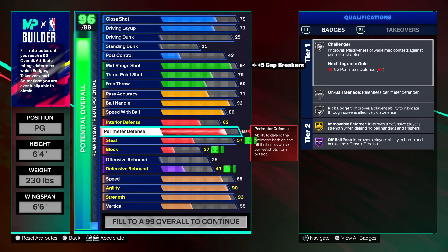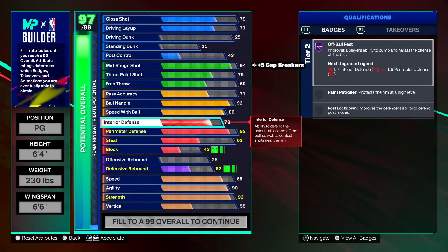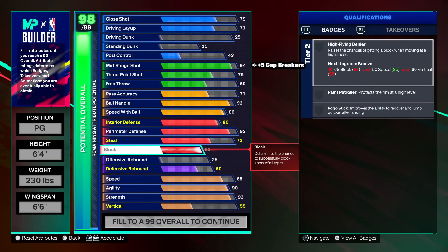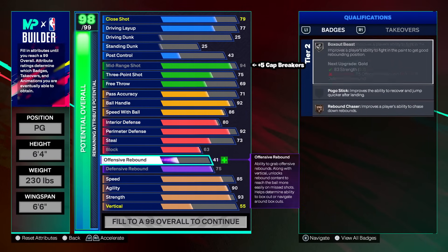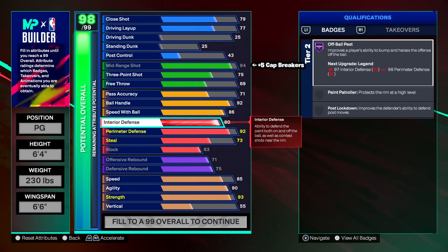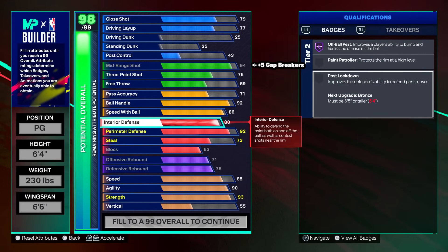Going to defense: 92 perimeter defense, interior at 80, steal at 73, block maxed at 63. For rebounding: 75 O-board and 71 D-board. 80 interior speaks for itself — if you play 1v1 against someone cheesing a 6'7/6'8 drop-stepping shooting guard, 93 strength and 80 interior helps out quite a bit. We don't get interior badges since they're all 6'5 and taller, but the stat matters. 92 perimeter on a 230-pound 6'4 — you're going to get bumpy.